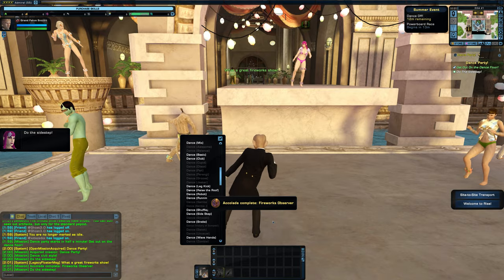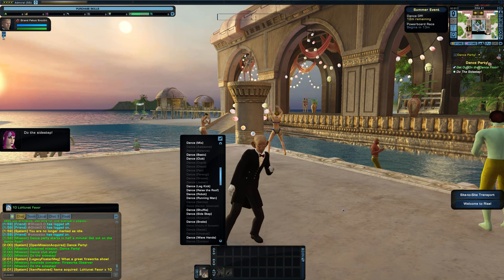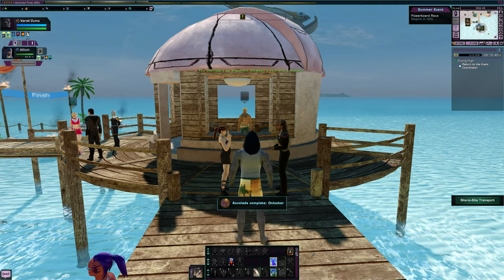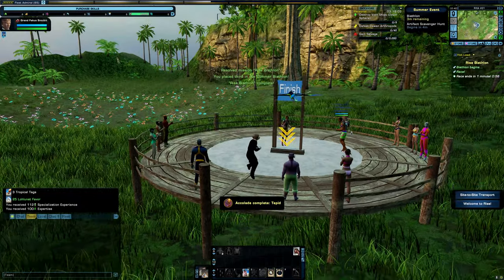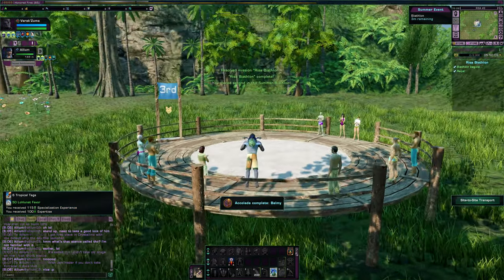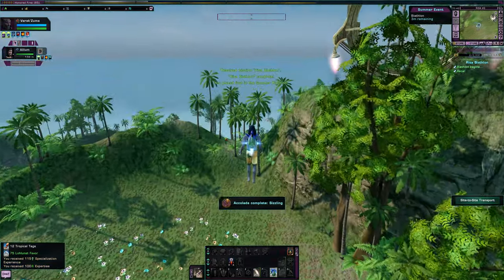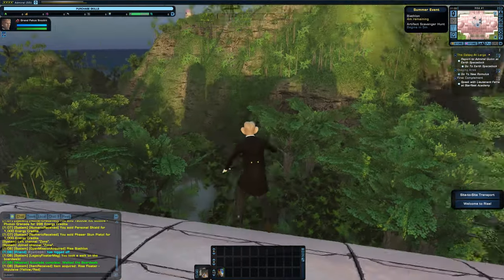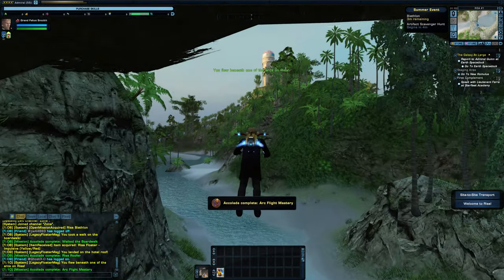Fireworks Observer can be obtained by being in the front of the resort on the beach or boardwalk when the fireworks show starts — when all the torches on the island ignite, you'll know it's about to start. Onlooker can be earned by watching the Thrilling Klingon fighting around nightfall when the torches ignite; they spawn in front of the floater vendor on the boardwalk. Tepid can be earned by getting the third place flag in the biathlon and also unlocks the bronze superior floater for purchase. Balmy is obtained by getting the second place flag in the biathlon and unlocks the silver superior floater. Sizzling is obtained for getting the first place flag in the biathlon and unlocks the gold superior floater. Walk the Boardwalk is awarded for walking down the boardwalk to the floater vendor. Ryza Roofer can be obtained by landing on the roof of the large building the dance floor is in front of. Arc Flight Mastery is obtained by flying under one of the northeastern arches. Why Are You Flying Over a Volcano is obtained by landing on the highest point in the map — the tallest mountain. Won't Look Down is awarded for landing on the middle section of the bridge.